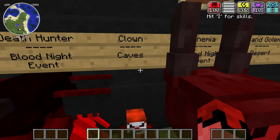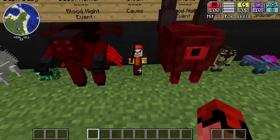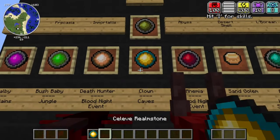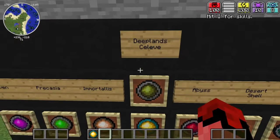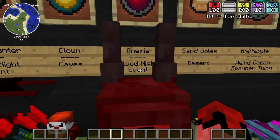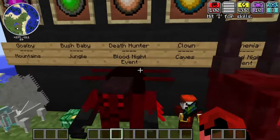Next up are Clowns. These guys just spawn in caves - they're kind of rare cave mobs - and they drop the Cleavy realm stones as well as Deep Lens, which is pretty cool.